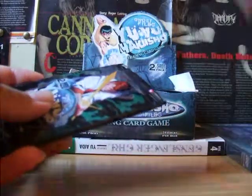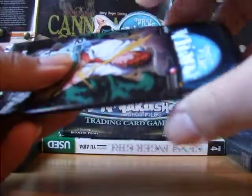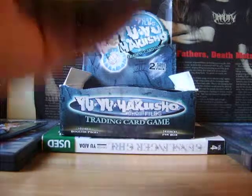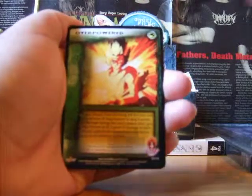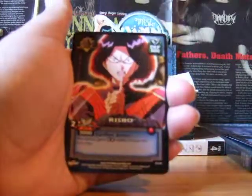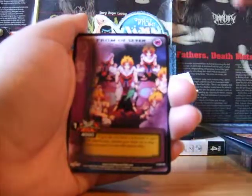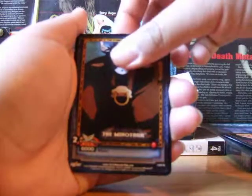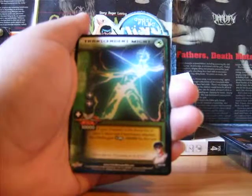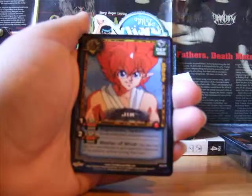Even though I've opened eight booster boxes before, I haven't pulled Halt yet — I have it, but haven't pulled it from a pack. Halt is the Ghost Rare, so I'm hoping to do that. Pack one has Overpower, Toya, Reduction, Reshow, Kazemaru, Prism of Seven, the Minotaur, and Overexertion. There are two rares in every pack — first rare is Transcendent Might and Jin.